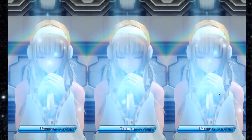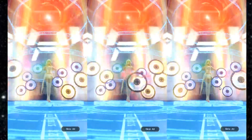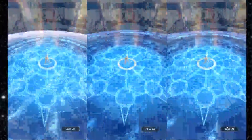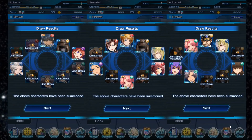Alright, let's do it again. Come on, we're going to get something good here. We got one — all three of them have one five-star each. So we got a Fidel over here, in the middle we have Millie, and on the right hand side we have Millie as well.